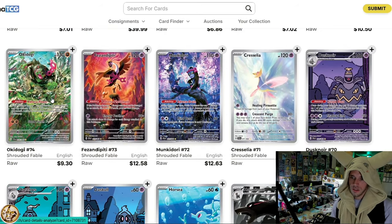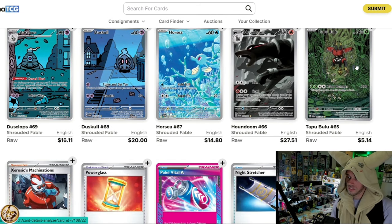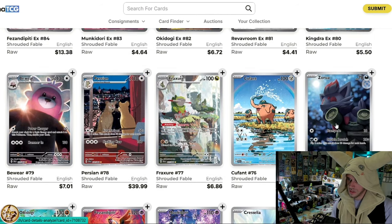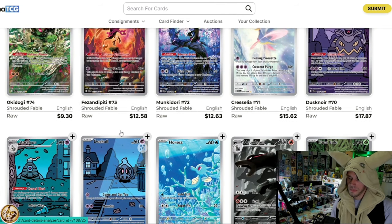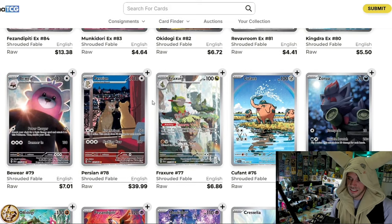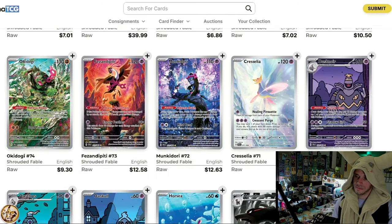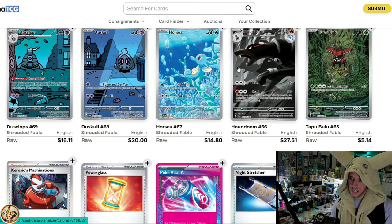Back to the IRs — these three are bangers. The Cresselia is a banger. The Dusknoir line looks pretty good. The Houndoom is pretty great. Basically it's just the Tapabulu that sucks. Maybe the Dusknoir and the Zorua are a little overrated, but I do like the Duskull and the Dusclops. Straight up, not gonna lie — the Illustration Rares are definitely good in this set. If it didn't have this, this would be undisputed worst set of the era by far. I'm definitely giving the IR win to Shrouded Fable.